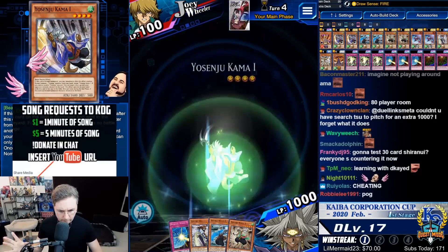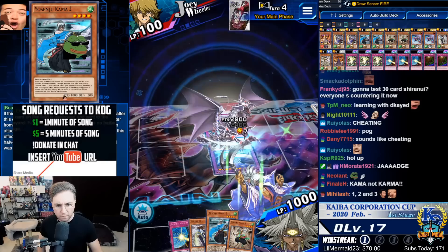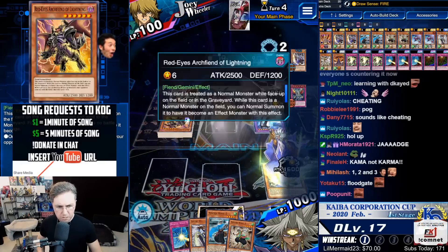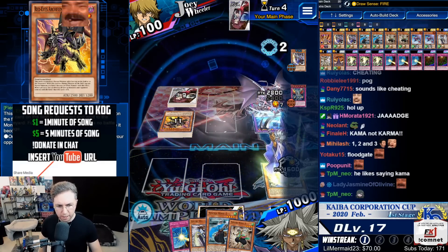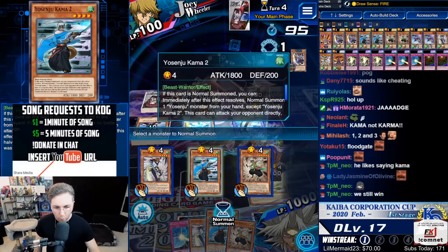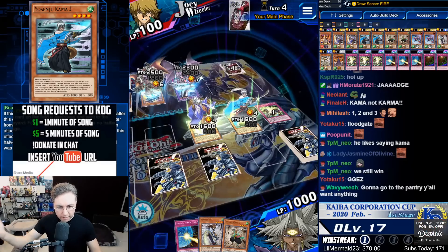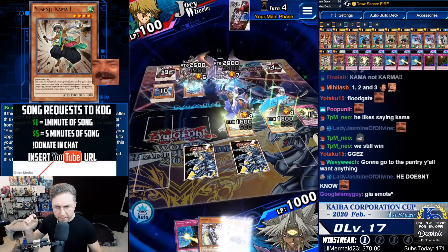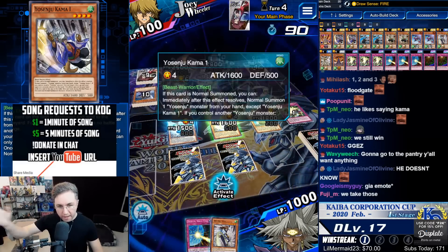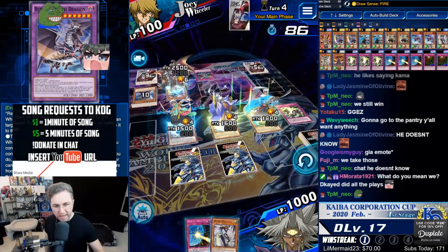Return of the Red Eyes — that will summon a Red Eyes from the grave. Kama 1 into Kama 2, Kama 2 into Kama 3. Very nice. Now activate Kama 1 — the brand new one — return the Slash Dragon back to the extra deck.